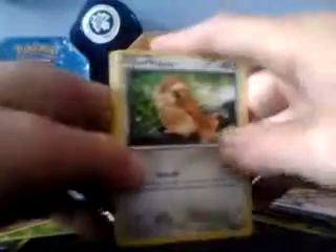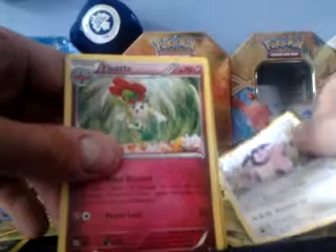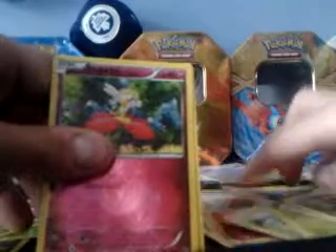Oh guys, we tried. Fidgety, Stunky, Duskull, Fidgety, Fidgety, Pingo, Metapod, Miltank, Flawlet. Our reverse is a Furfrou. And the rare is a Mio Stick.